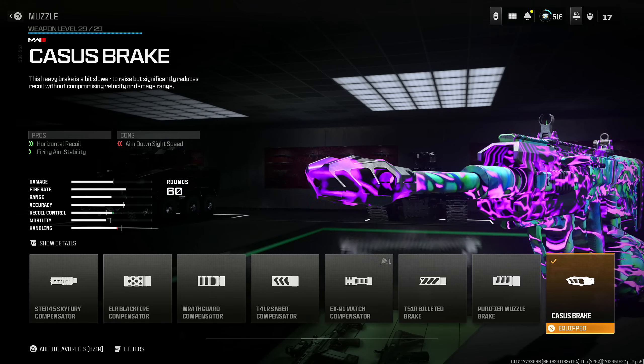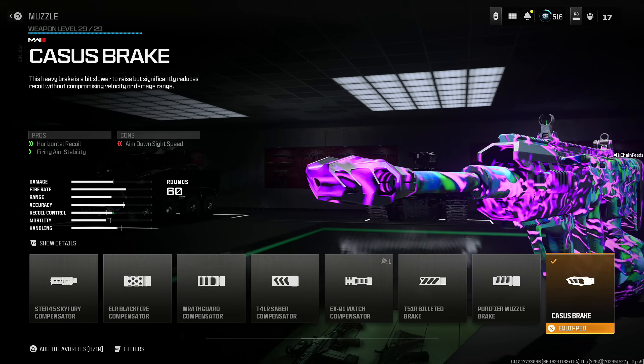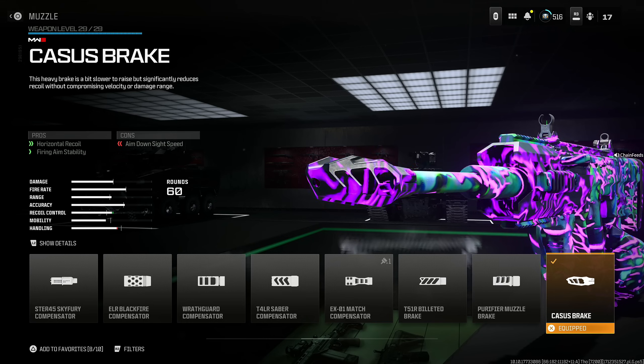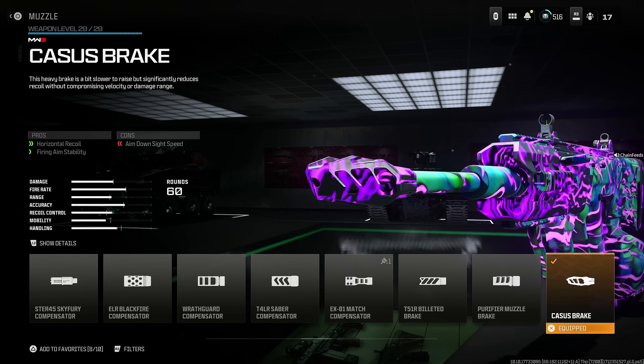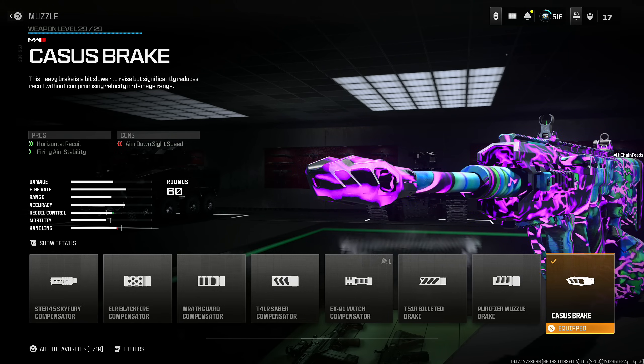This is the best long range build. Throwing the Cassus Break for horizontal recoil and firing aim stability — you do lose some aim down sight speed, which is not a big deal. I think this is the best choice overall until they nerf it, and I honestly don't see them nerfing it. The Cassus Break has been in the game and solid for a long time, so if they nerfed it, it would be really disappointing.